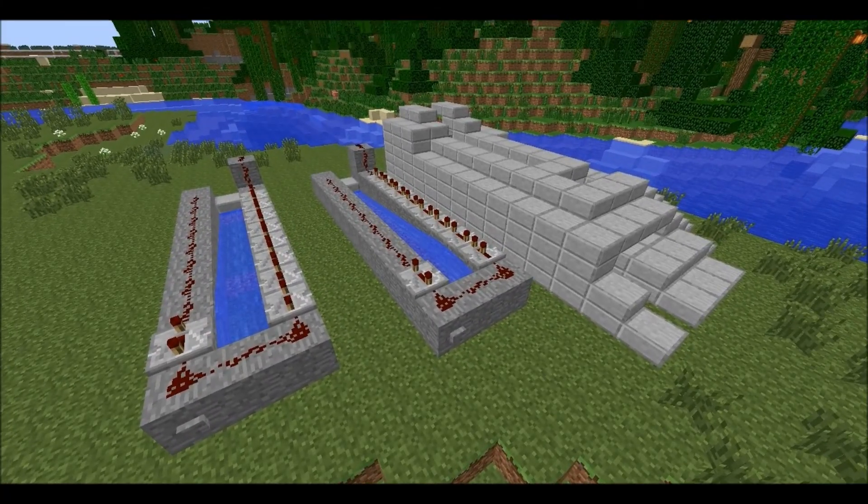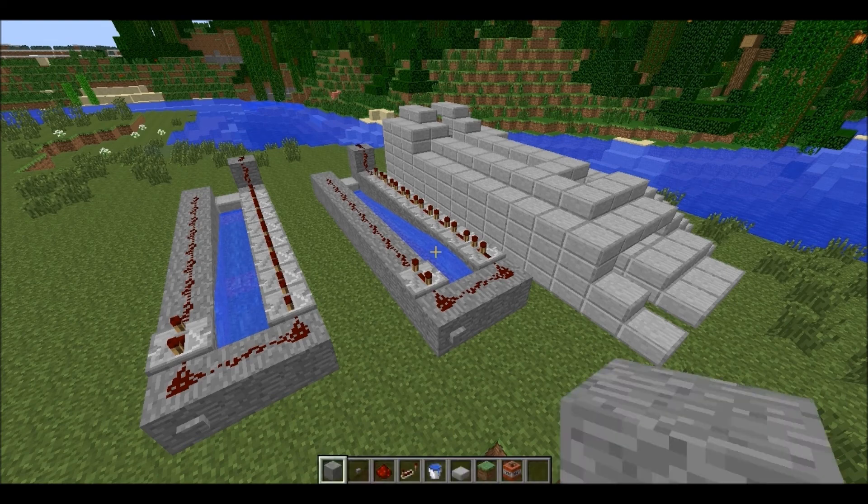Hello YouTube, and today I have a new video for you on how to create a cannon that launches over 60 blocks. You can alter how far it goes and it only takes one input, which is really cool. It's also cost efficient for those on faction servers and doesn't cost a lot of stuff. So let's get into what this takes.